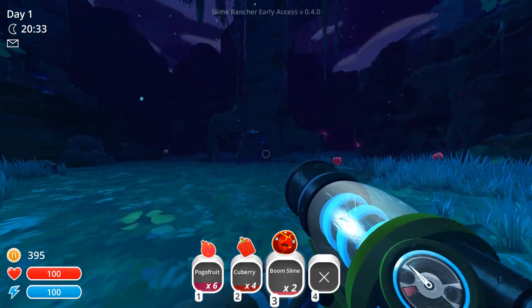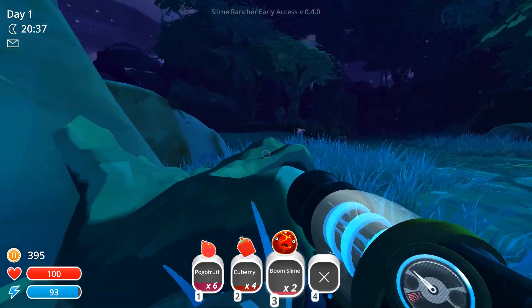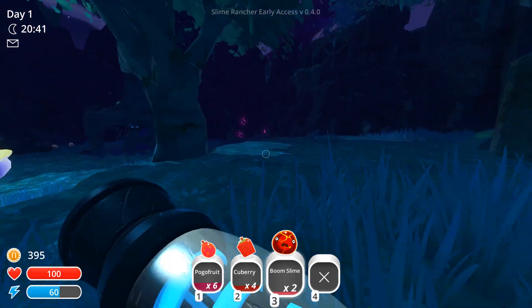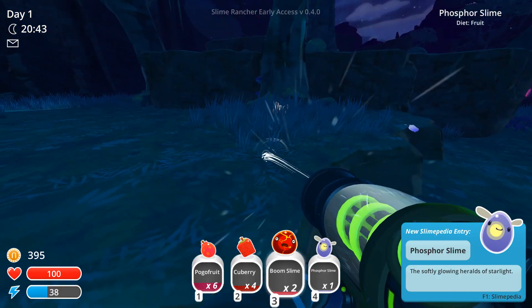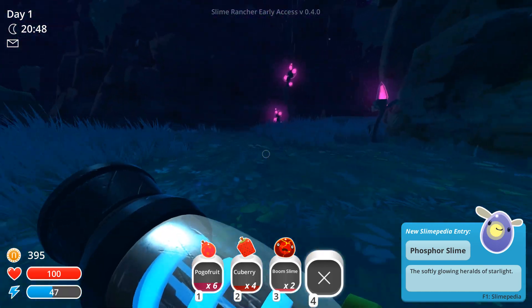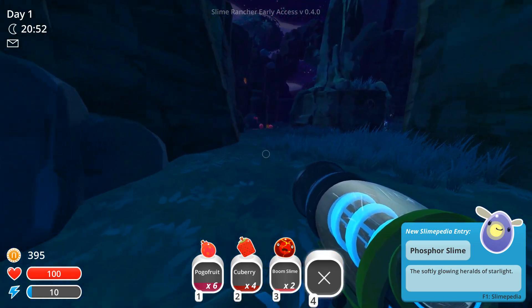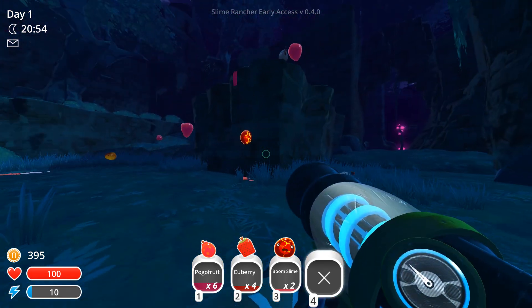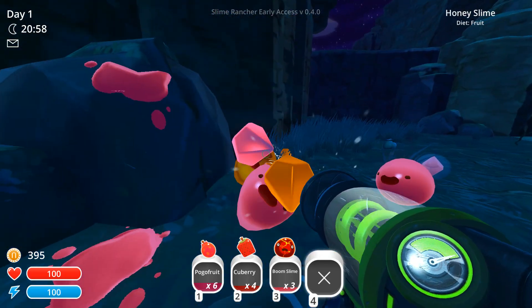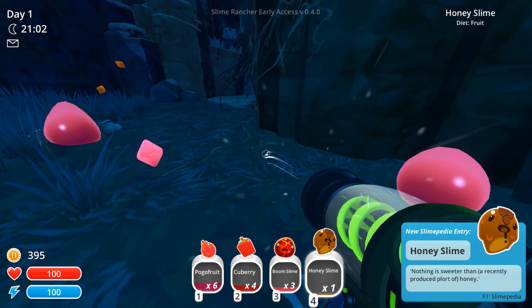I've got some Boom Slimes already. I'm looking for Honey Slimes. I think we can probably take both of these. I'm not too sure about all the combinations of things and what's the best. Oh yeah, we should probably collect this just to have it on the record! Once we can find some honeys I think we'll be good. There's a honey right there. Some more Boom Slimes. I probably shouldn't get a ton of these honey plorts — we'll just get rid of those for now.